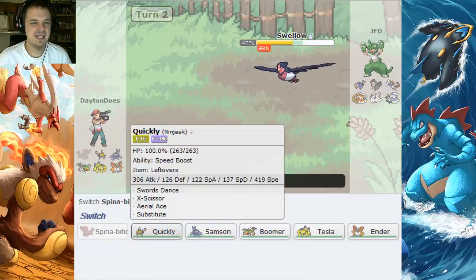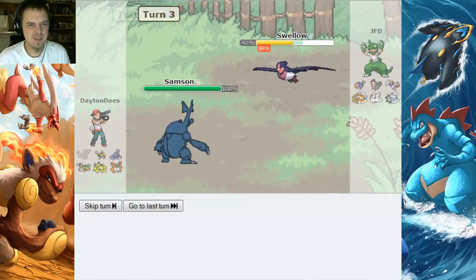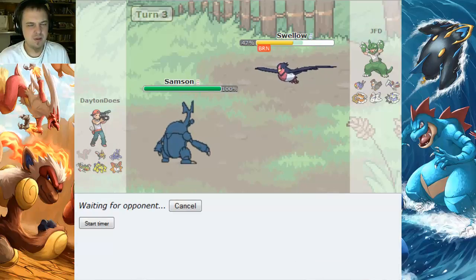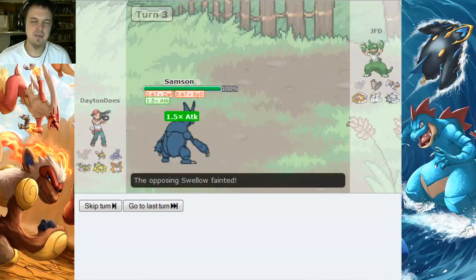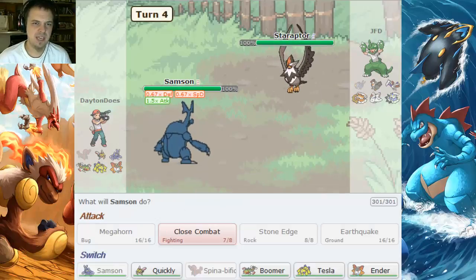We'll see if Ninjask can outspeed this Swellow. I think Swellow's base speed is like 250. Maybe Samson can do something with the Close Combat — he does have Moxie, and the Scarf should be able to catch my opponent off guard. And yes, he does leave the Swellow in, expecting me to set up, but that leads to a nice little attack boost for me.